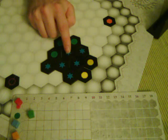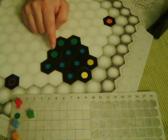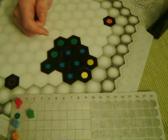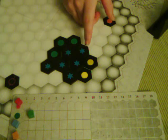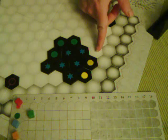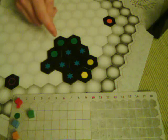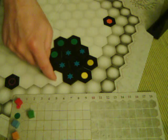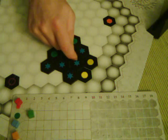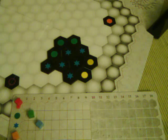The blue side is a little trickier. It's surrounded by two green sides, which don't count, and the side attached to it, which also doesn't count. That leaves three directions of blue: one blue space then open, one blue space then blocked by a yellow one, and one blue space then open. So you get a total of three blue points and move your marker up to three. Then you draw another tile to replace the one you just played, and it's the next person's turn.